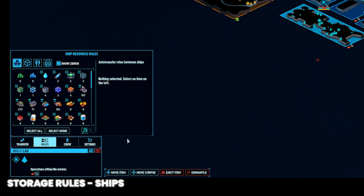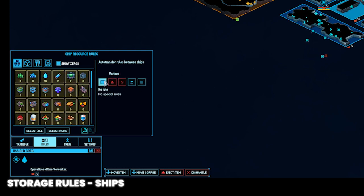You can clear out rules by selecting the resource or selecting all and clicking the no rule button. Now that we know how to set up ship rules and some fundamentals of logistics, let's talk about when and why to use these rules for a few use cases.